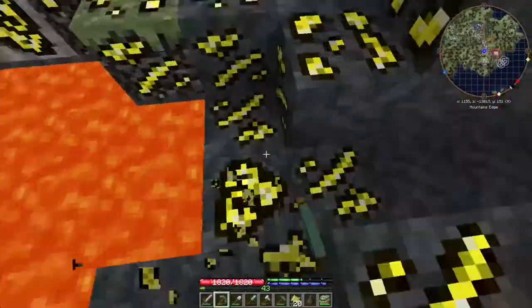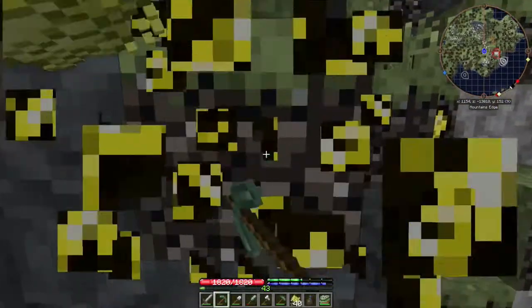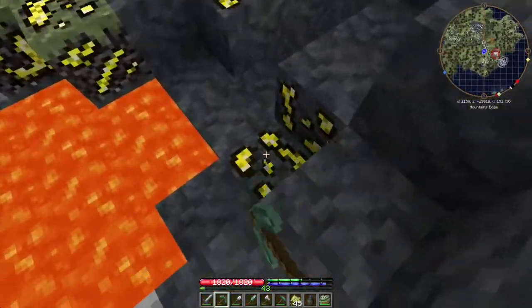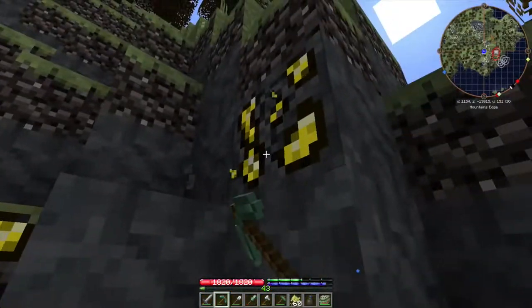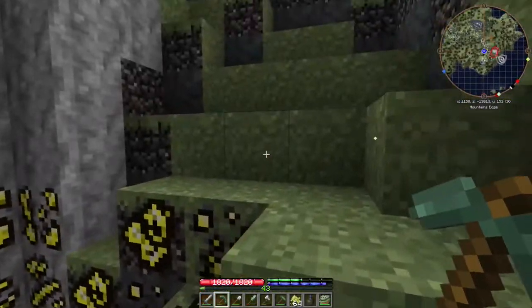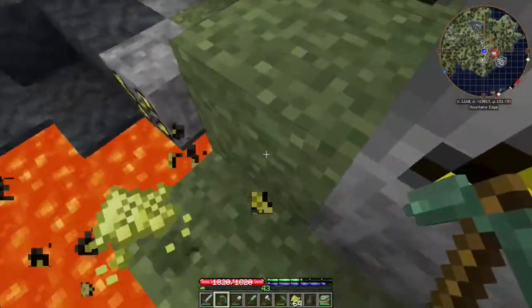This shouldn't be a problem at all. We just got to grab a bit of it, combine it with some charcoal and the saltpeter that we got in the last episode — that's about it — and then we have a bunch of gunpowder. We're gonna put the gunpowder inside of a barrel, light the barrel with a redstone signal, and it's gonna explode.